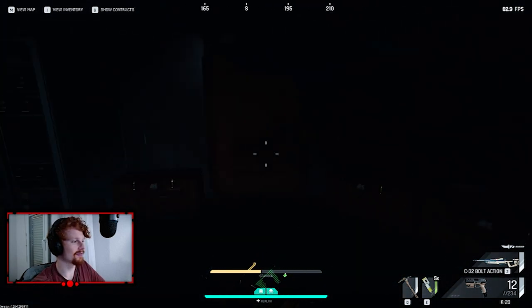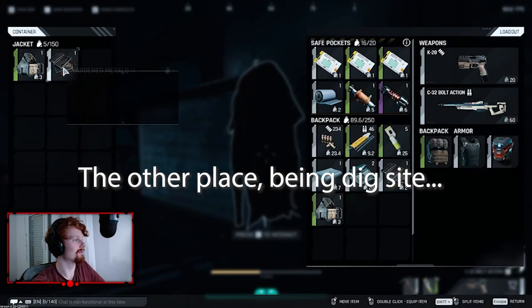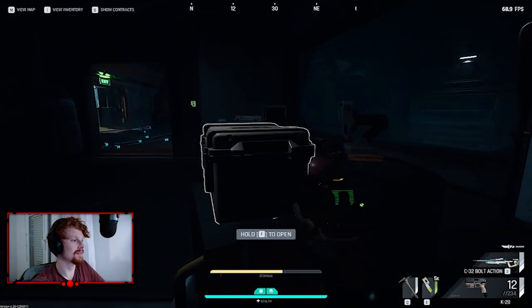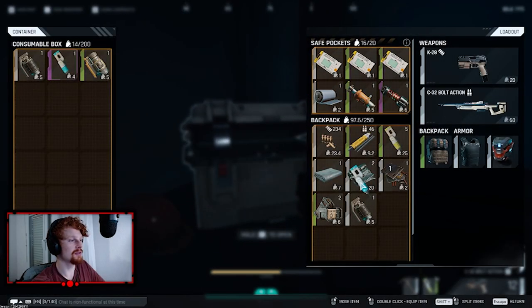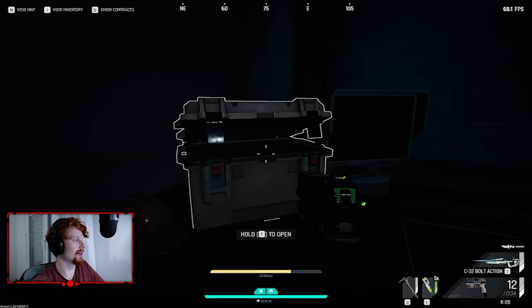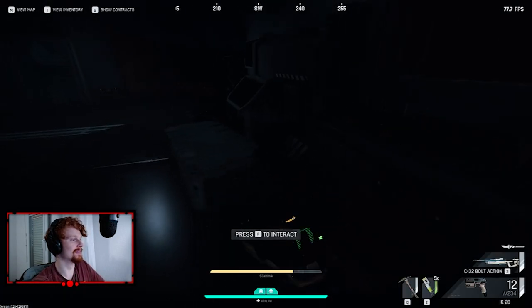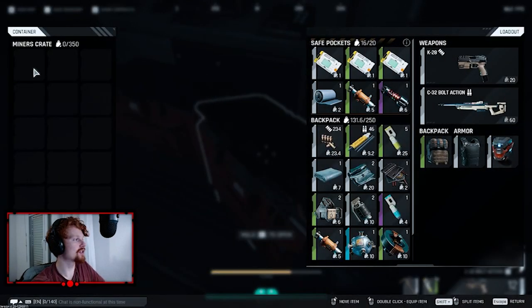Look at all the loot you have — definitely not as much as the other place, but arguably this puzzle is a little bit easier. So don't get greedy: grab your loots and scoot. You just grab your loot and then you scoop. There should always be a miniature reactor, I believe.